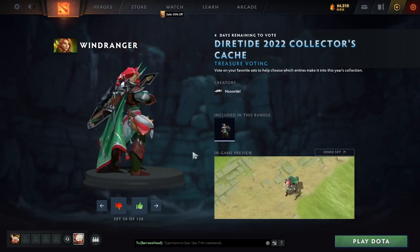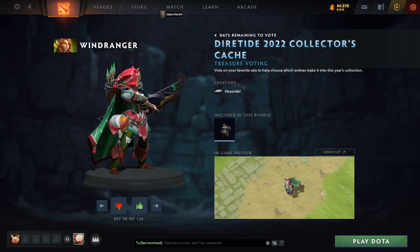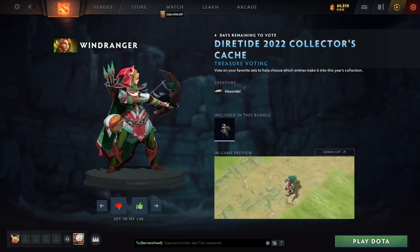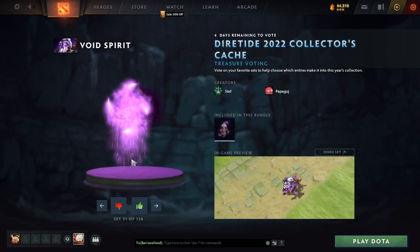What is this Windranger? She's got a little hat with cat ears. Oh, it's Little Red Riding Hood! Red Riding Hood vibe going on — she's got a basket of little pies, and she's like slaying the wolf. It's pretty cool. I'll give that one the upvote.